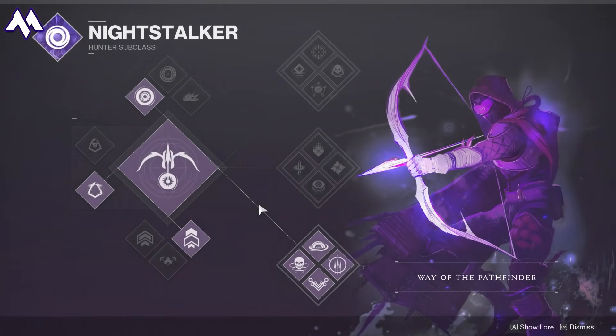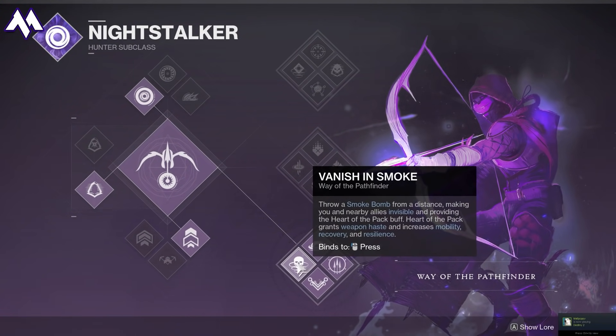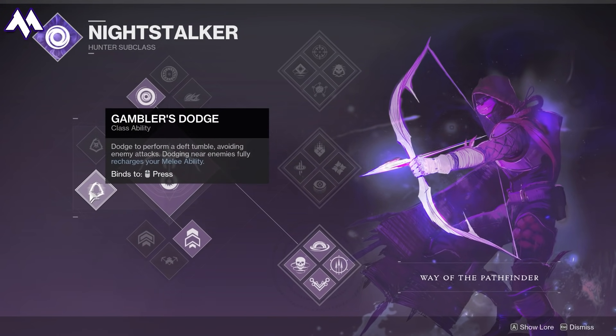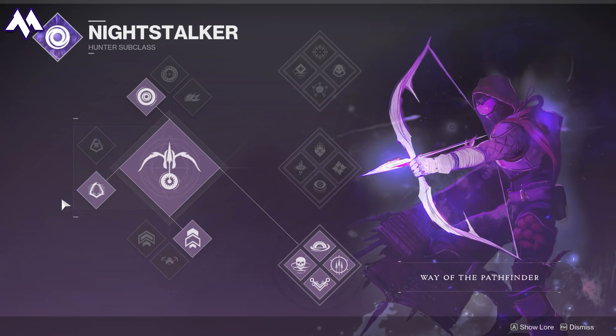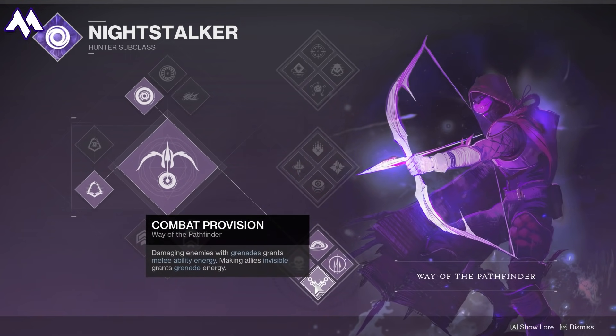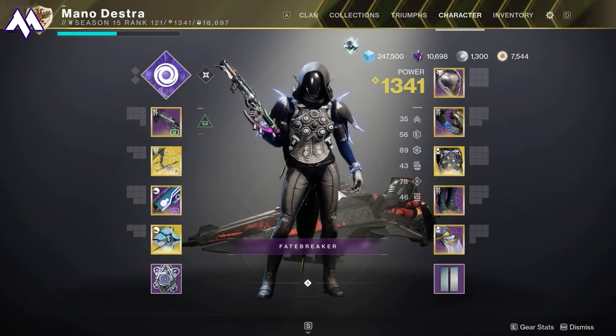Using these things together I'll be able to generate lots of Smoke Bombs to keep me safe. The final part of the build uses Gambler's Dodge — when you dodge near enemies, it will fully recharge your melee ability. The Prophecy Dungeon has a ton of enemies, so we can dodge wherever we want and recharge our melee ability any time. We chain that with Vortex Grenade damage to get melee energy back via combat provision, and going invisible also helps recharge grenades. Pair it with Omnoculus — it's a great build.